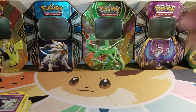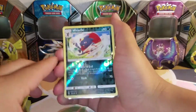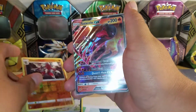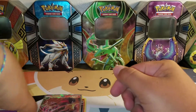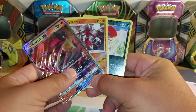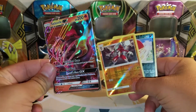Let me do a quick sorting of the notable cards. We did get a Weavile Reverse Hollow Rare, Lycanroc Reverse Hollow Rare, and of course the Salazzle GX. If we're doing points the way I mentioned, we've got five points here; if we decide to omit Reverse Hollow Rares, then I've got three.